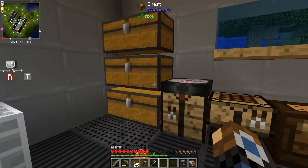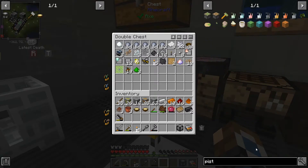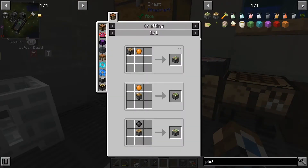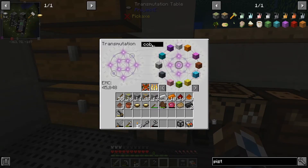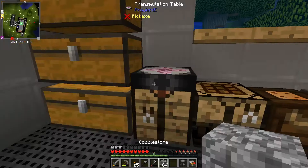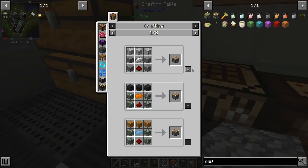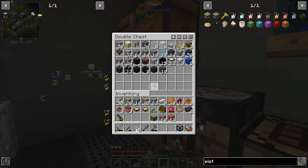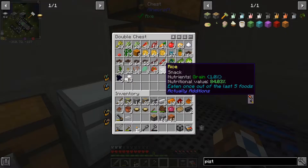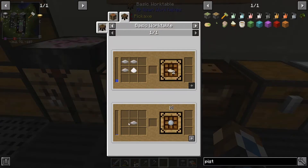Then it wants us to get all of our different pure dusts, which we can just get from the squeezer. What does it take to make a piston? A sticky piston needs a regular piston — that's just a regular old recipe. Grab some cobblestone and some planks, acacia just because it's what we have the most of, and that gets us a piston. Then we need to grab some rice and stick that in there — but we need water for that.